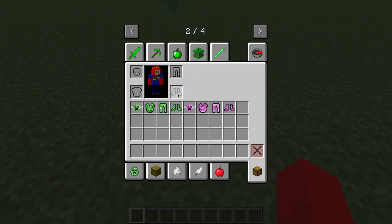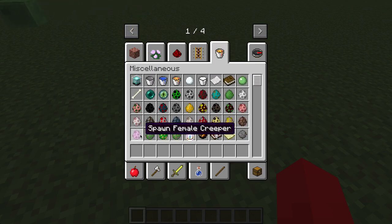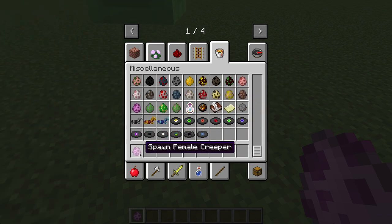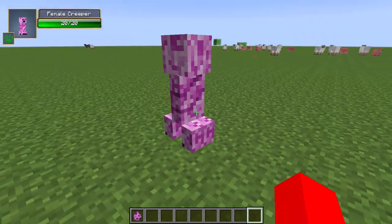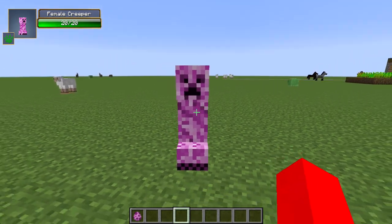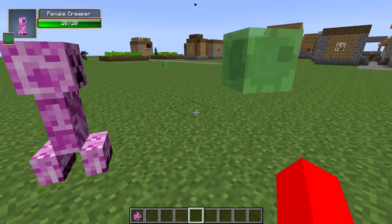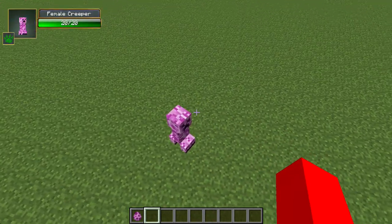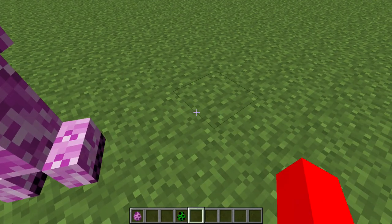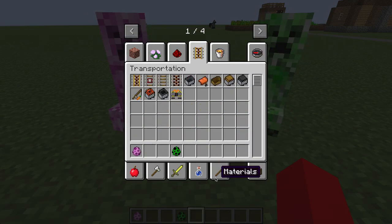Let's go on to the thing that everybody wants to see — the mobs. She's a female Creeper, as you could suspect. She's pretty passive; she doesn't actually attack you at all. There isn't any Creeper breeding — I was hoping there would be. You can't breed them with gunpowder or anything. Yeah, that would be disgusting because that's their remains.